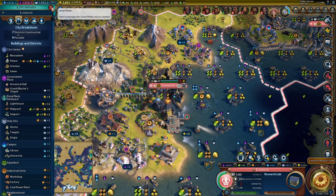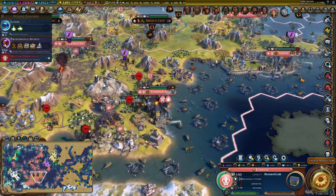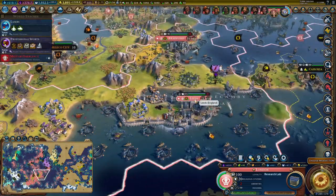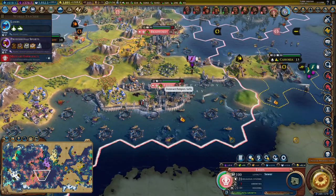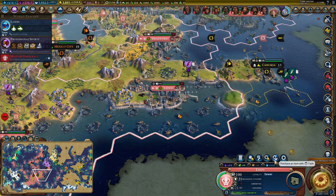The Grand Master's Chapel lets you buy your units with faith, which is super important — that's why I get lots of faith and only buy my units with faith. To do that, go to your city. The city has to be following the faith in order to do this.